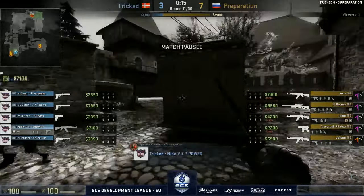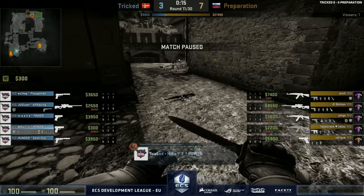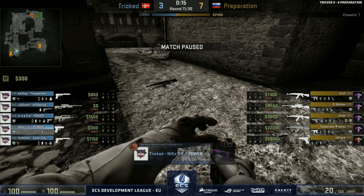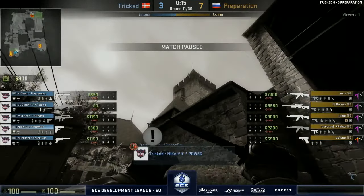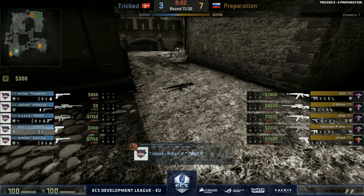It is indeed a Tricked tactical pause — and my oh my, do they need it. Where do you begin with this? Do you change positions? You can't really get aggressive, so you have to figure out what the problem is. It's like running a virus scan trying to find the malware and remove it. Is it somebody missing shots? Is it lack of position getting pop flashed? They can't hold anything on this map. They've repeatedly been shot through the smoke over towards B plateau, and when Preparation push onto the site, they can't hold A either.